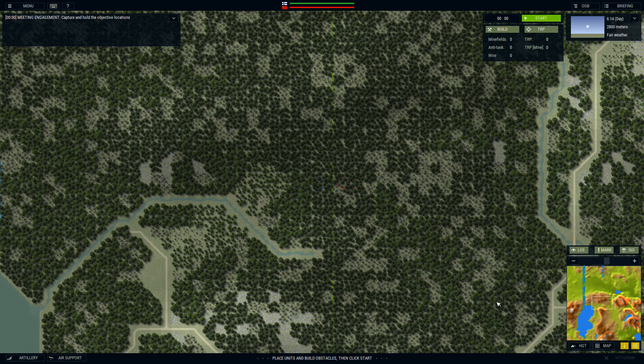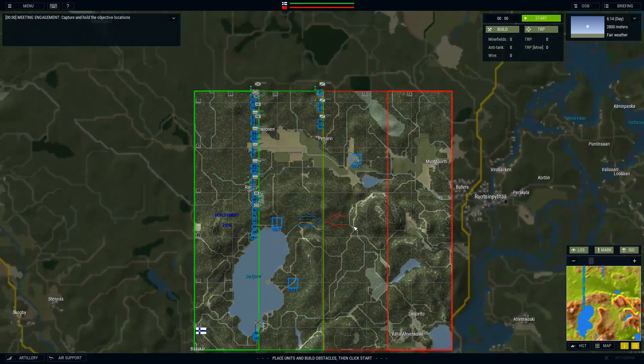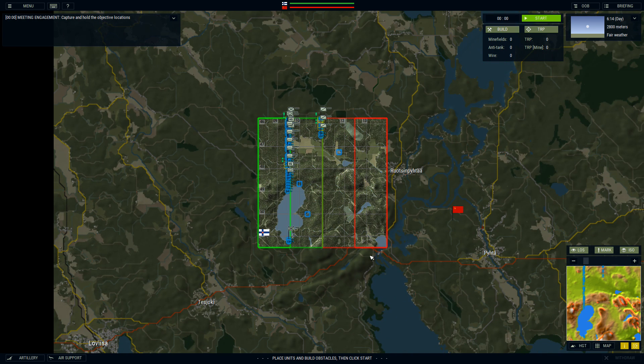Here we are on the first map. We're on Sarkyarvi lake over here, with another lake down below. Zooming out, we can see we'll be coming down to the bridge around here — and there's Pitta. The Russians are to the east, and Tesyoki is our starting town to the west.